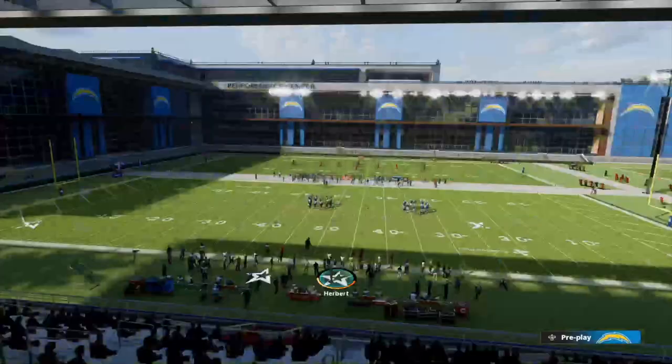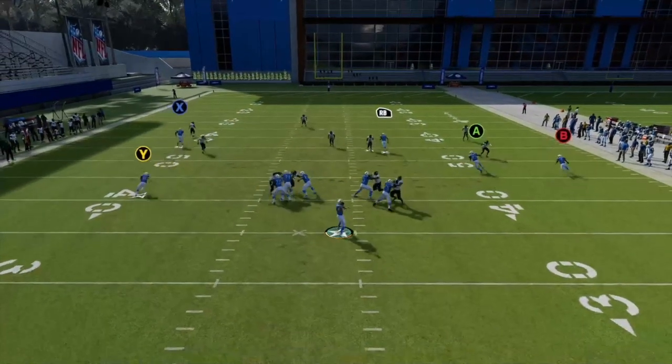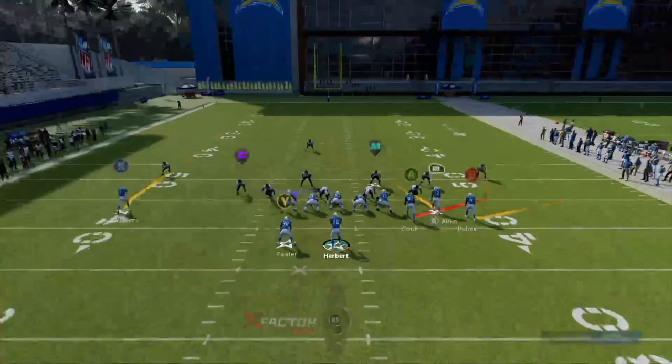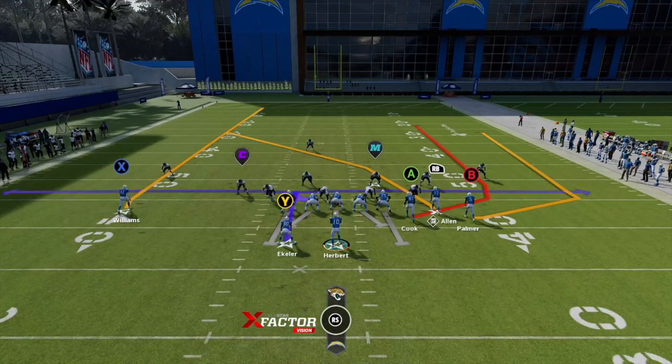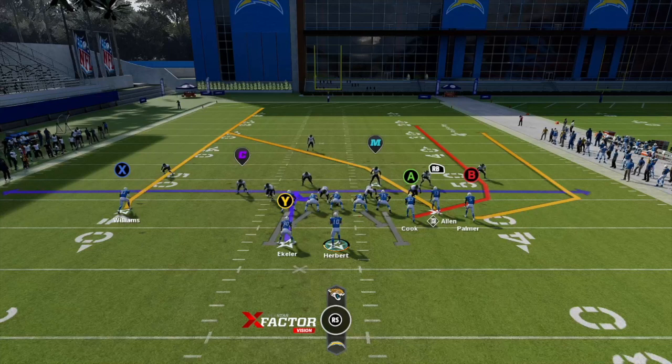I like to have the bunch on the short side when we run verticals. We're looking at the two wheel routes, but also that crosser to RB is absolute money. We like that going to the wide side of the field. The tight end wheel route to the short side is unstoppable — any flat defenders are going to go out too wide on the short side, so A is just always open in the middle of the field with a low pass in that little pocket, in that little area between the zones.